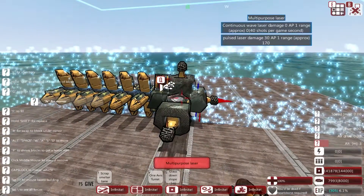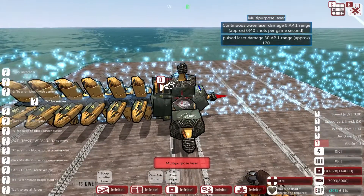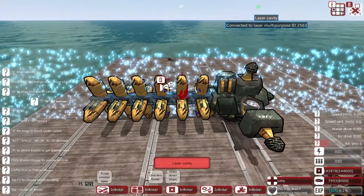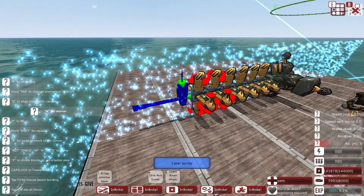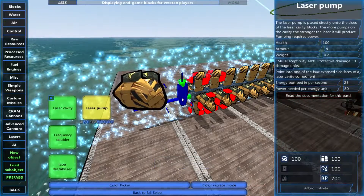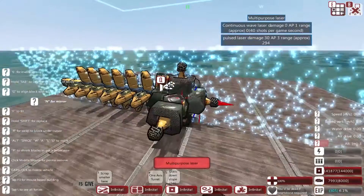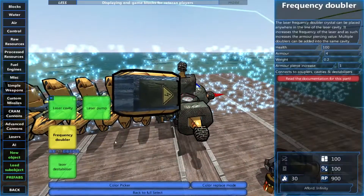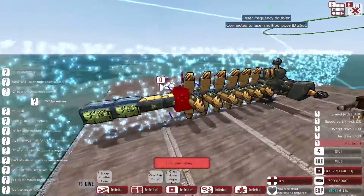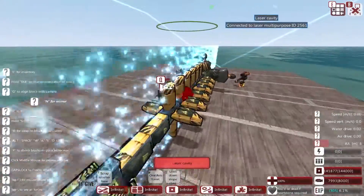The pulse laser has 30 damage, one armor piercing, and approximately 170 range, which isn't bad. But we need more damage — to kill a missile in one hit you need 100 damage and 3 armor piercing. That brings us to the frequency doubler: now we have 3 armor piercing. Then we can use the laser destabilizer to get the damage up as well as the range.